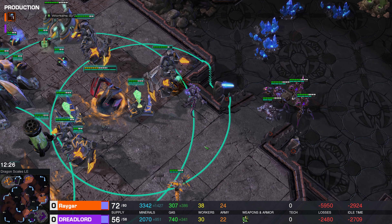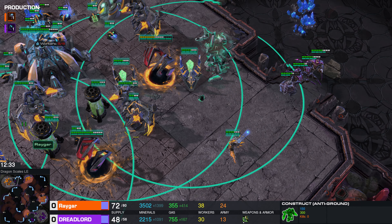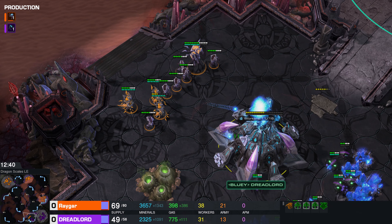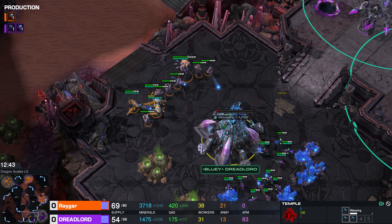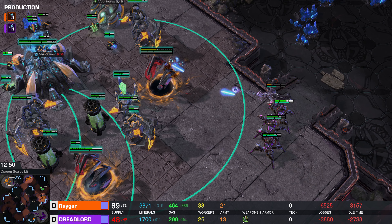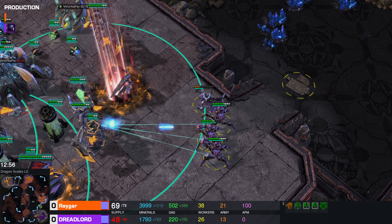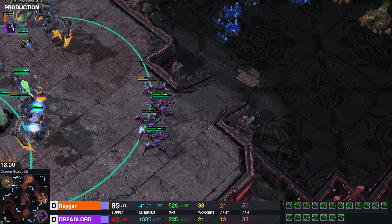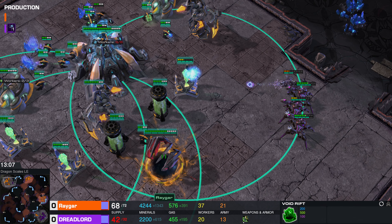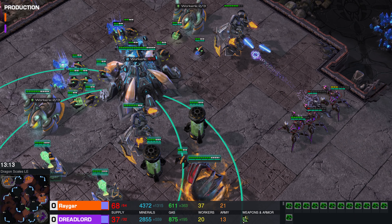And now Dreadlord going into the main base of his opponent. This anti-ground Construct will go down — this one just a little bit too far from the action. This Warbringer will go down. I think we're in a base race situation right here. The natural base for Dreadlord will go down. And if this does become a base race, Rhaegar will end up ahead because he has all his production spread towards his opponent's base, and also has a hidden third base that Dreadlord does not know about. What I would do potentially is evacuate the main base and go somewhere else.